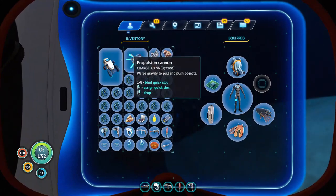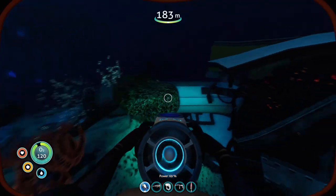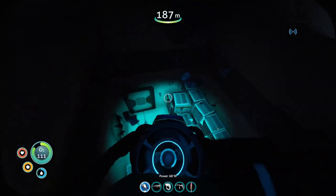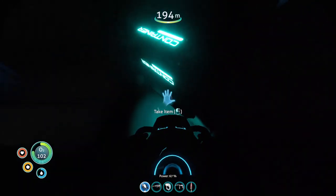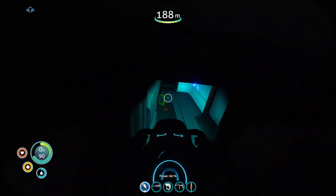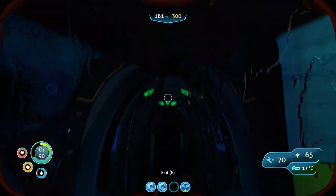Let's continue our exploration efforts but this time get the sea glide out so we can do stuff faster. Where was the entrance? How did I lose the entrance already? Oh, it's right there - or maybe not. I must be some sort of advanced idiot. There's a door right here that I didn't open previously but now it is open, and more stuff that I missed last time apparently.